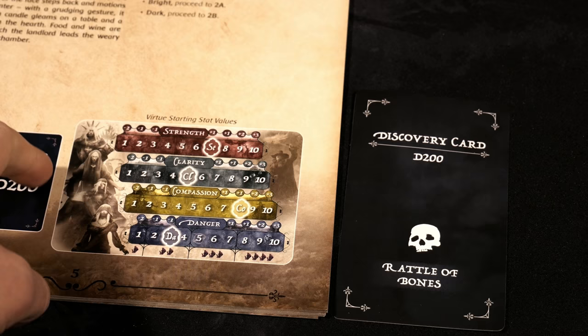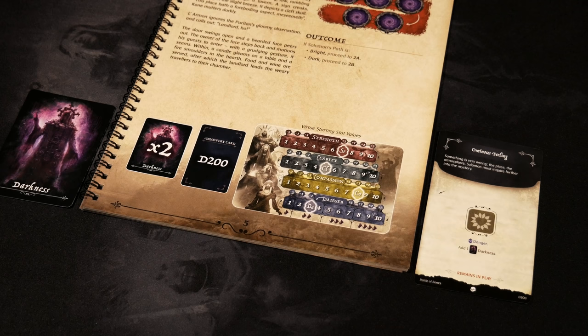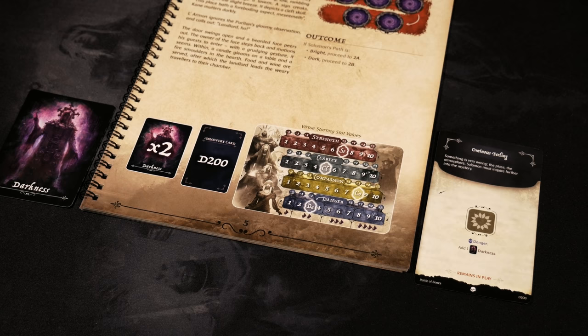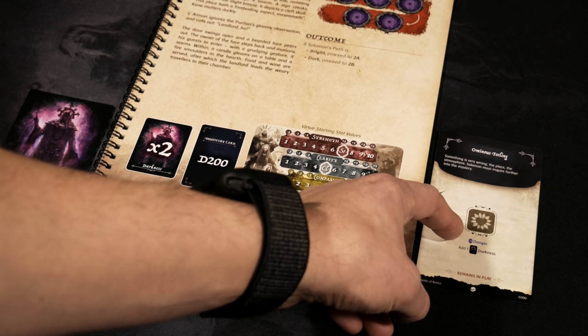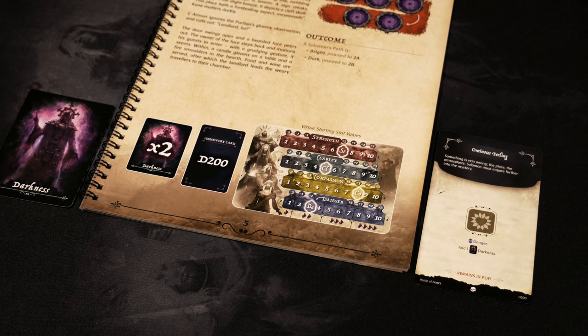Next, let's go ahead and reveal the discovery card as indicated at the bottom of this chapter's page — we'll reveal D200. 'Ominous feeling — something is very wrong. The place, the atmosphere. Solomon must inquire further into the mystery.' This new discovery card, now that it's been revealed, remains in play. If we slot a die in that matches the icon, we're going to increase our danger on our stat tracker and then add one darkness card to the bottom of the pile.